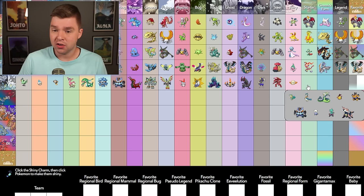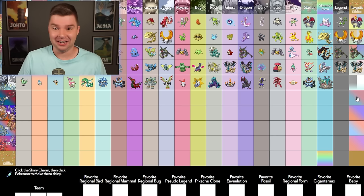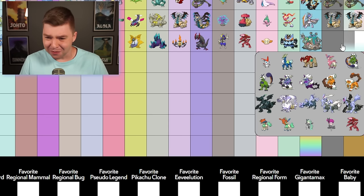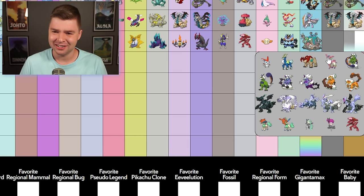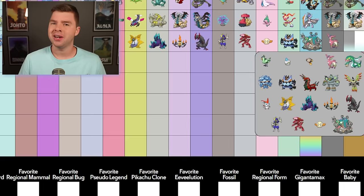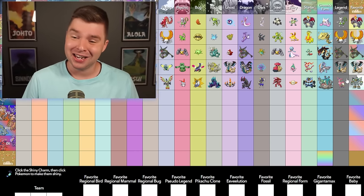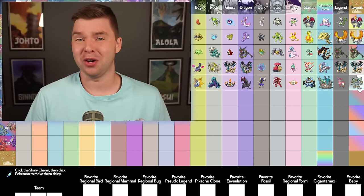Fairy — you. Starter — come on. Gimmick — I guess you win. Legend — is it Virizion? I don't know if I'd pick Virizion here. Is it Thundurus? I don't think so. Is it Genesect? It's a toss-up for me, but I think Virizion. Favorite from Gen 5 — it's between Emboar and Golurk, two of my favorite shinies in general. They're both really good, and I think I gotta go with Golurk. I think Emboar is the better shiny, but I like Golurk a lot as a Pokémon, and that shiny is just so perfect.